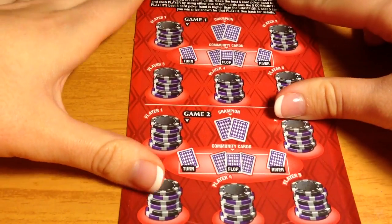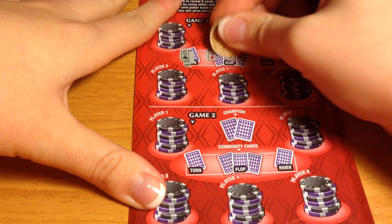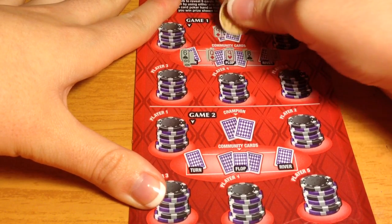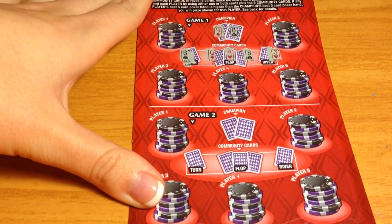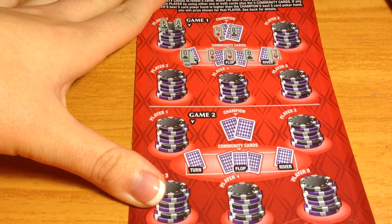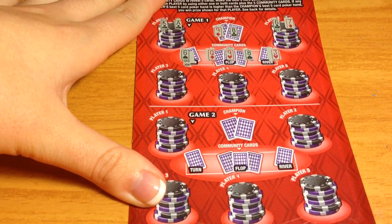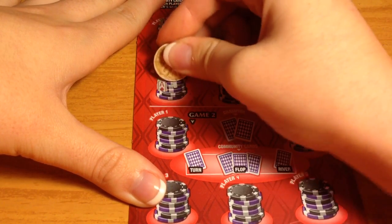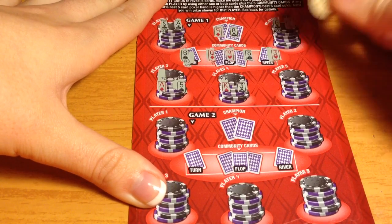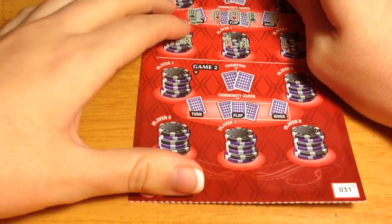Let's move on to ticket 31. It looks like the champion has two pair again — seems to be popular. The players show a king and an ace, don't think that's anything; a six and a seven with a pair of sixes, but that won't beat two pair; nothing; a pair of threes; and a pair of fours. Let's move on to the next game.